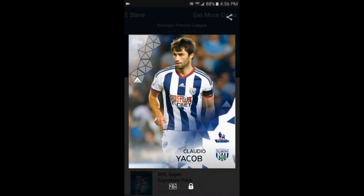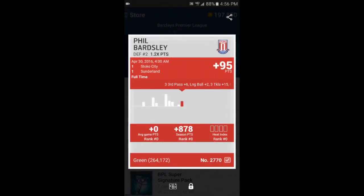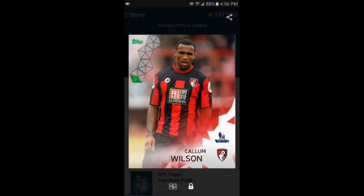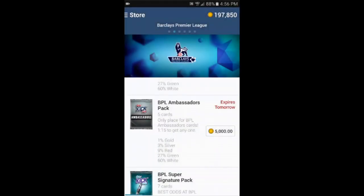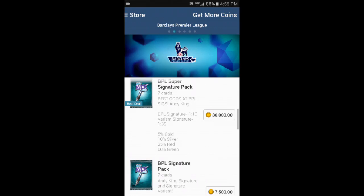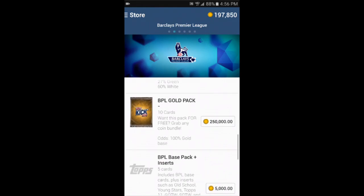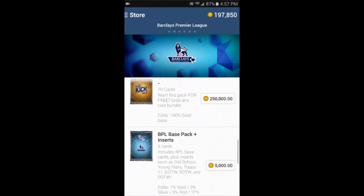Let's buy one of those before it expires. You spend 5,000 coins to open the pack. A lot of the time you just get main cards — here's a plain white card. This one is a green card; you can see the little green icon in the upper left, which means it's a little more rare. Another green one, another green one, and a white card — and that was all that was in the pack.